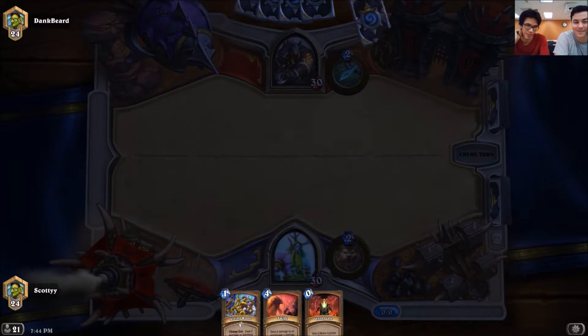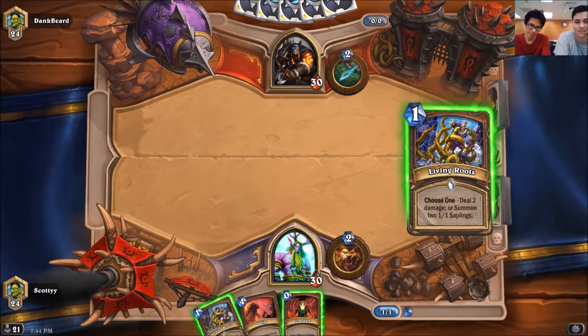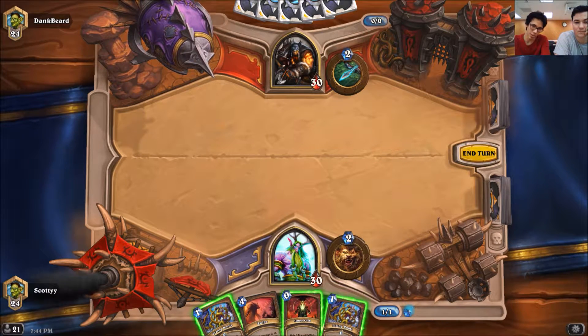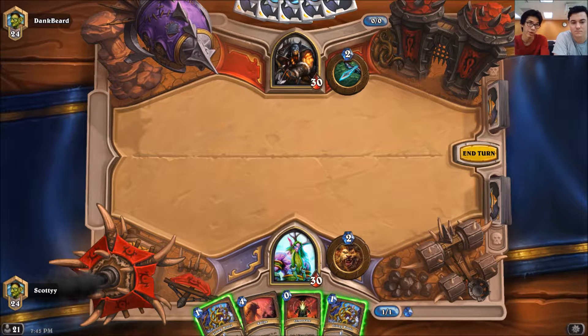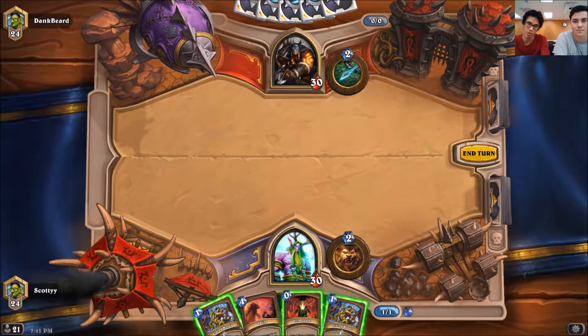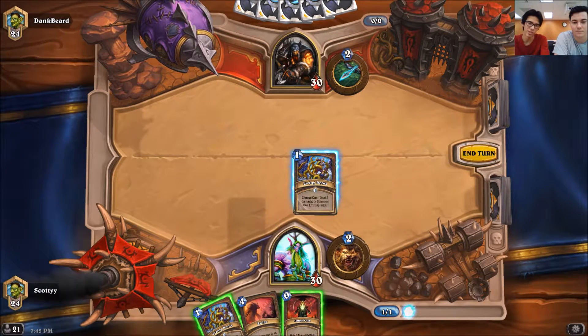That's actually a pretty decent hand because against Hunter you wanna stop them from playing stuff. One of the good things about Living Roots is it deals 2 damage or it summons 1-1 Saplings. So if you're going first and they haven't played anything and you know they're an aggressive deck — against a controlling deck like Rogue, Druid, Mage, Warrior — you don't play Living Roots turn 1. But against Hunter you probably would.